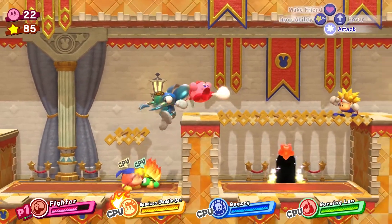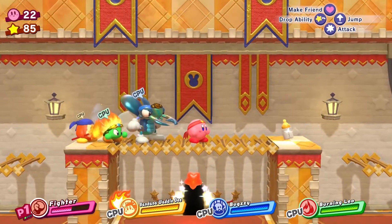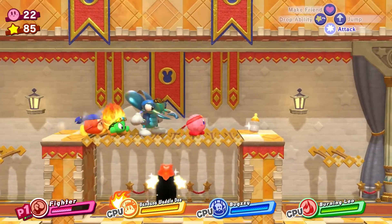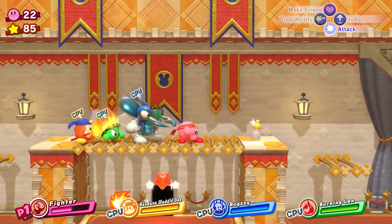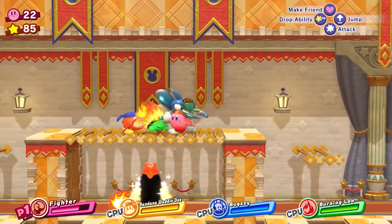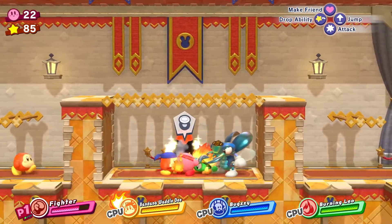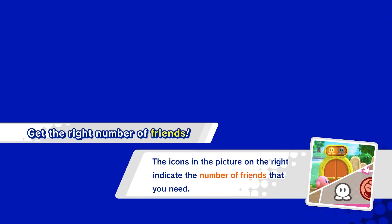Where are you guys going? Go this way. Fighter! Oh, there we go — that's how you do it Dragon Ball style. I need this, I'm dying. We need to go down here — I think the secrets could be down here. Where are you going, Waddle Dee? Come over here. Get the right number of friends.